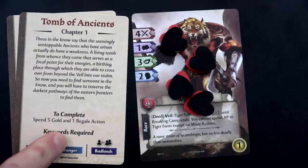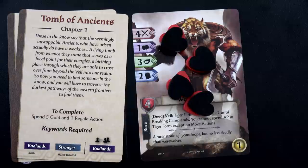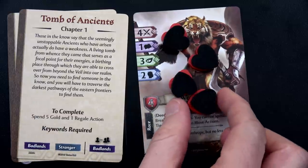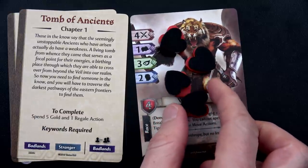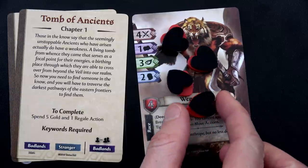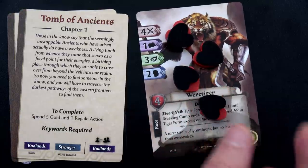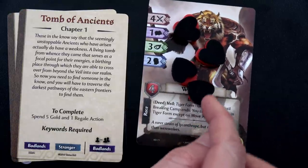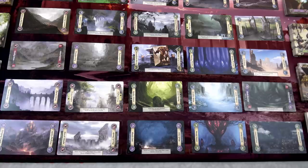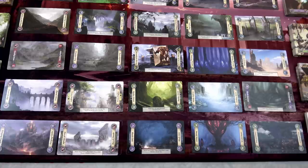It says here to spend 5 gold, but we're only going to spend 2 and increase it after each chapter. The other thing to show you: because your actions are equal to your health, what they suggest is you take your health tokens and put your action tokens on top of them. If you lose any health, you lose that action token too. Since we have 4 health, we have 4 action tokens.